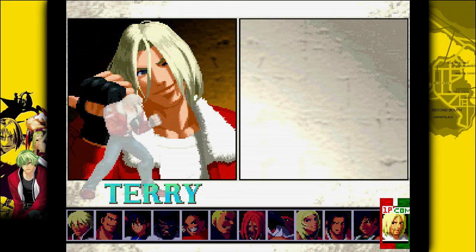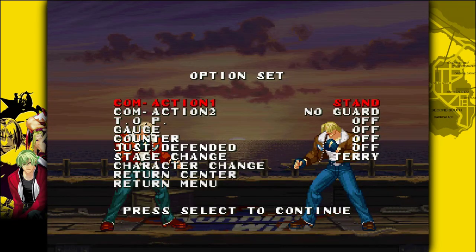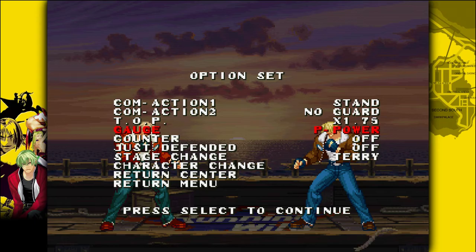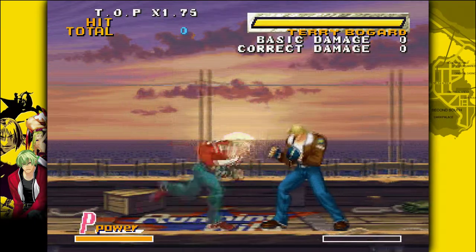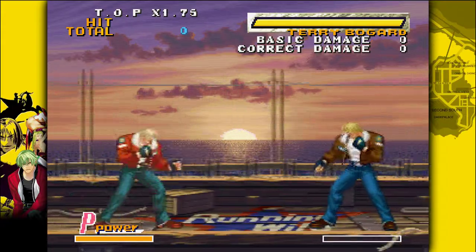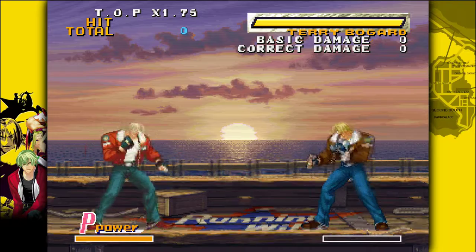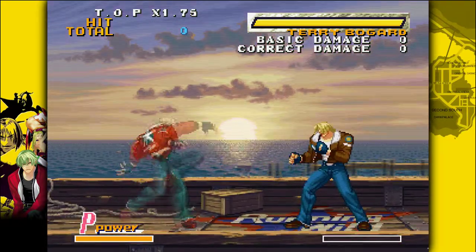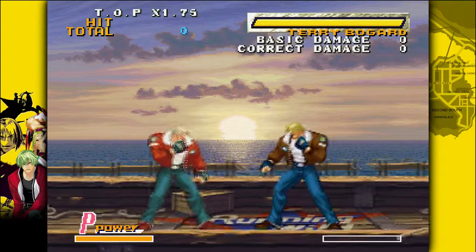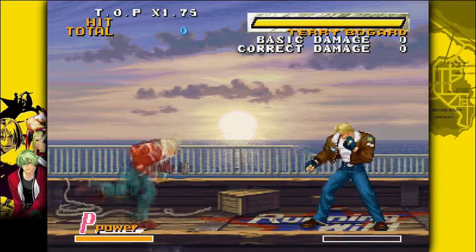I'm going to be showing you a little bit of Garou and teaching you the basics with Terry. In Garou you have four buttons that attack — the four buttons are A, B, C, and D: heavy punch, light punch, heavy kick, and light kick.